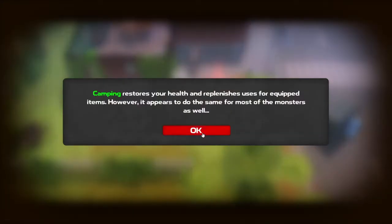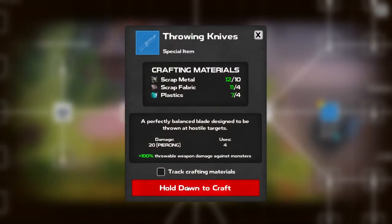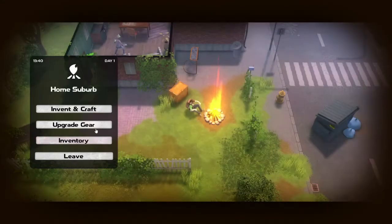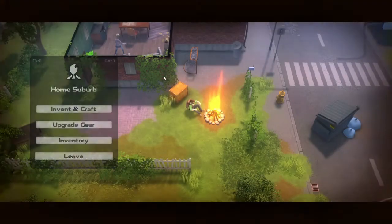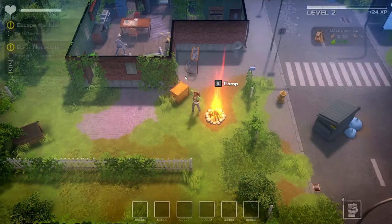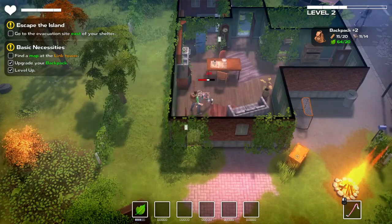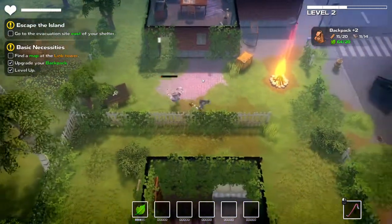Let's go check how much more we need in order to actually upgrade. Crafting restores health — however, it appears to do so for most of the monsters as well. It looks like I can make our throwing weapon, but I'm not so sure I want to do that. We only need one more plastic, three more wood, and three more scrap metal. And I think I would rather have a better crowbar.